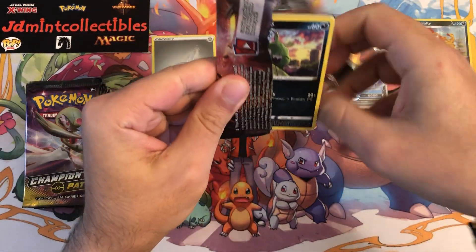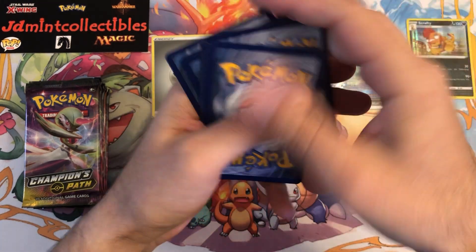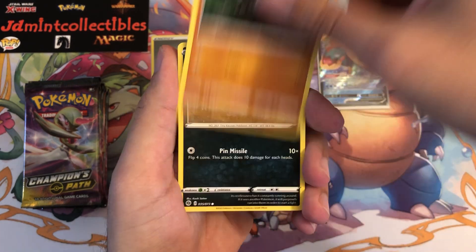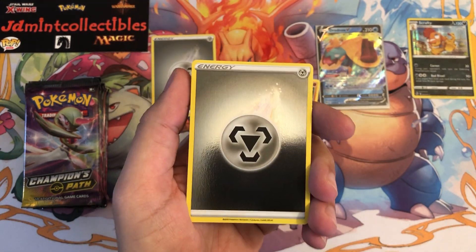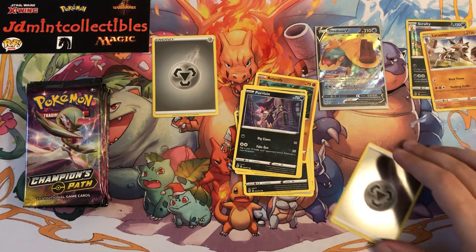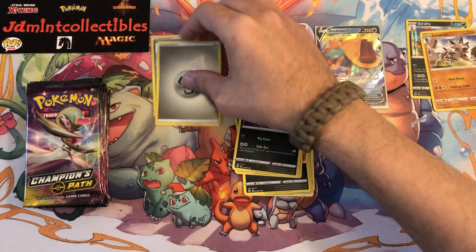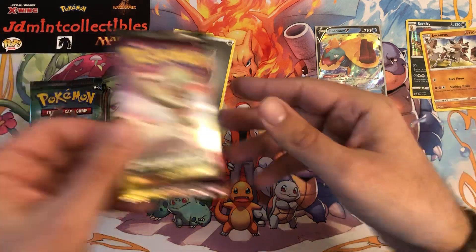On to the next pack of Champions Path. Like I said, I'm looking for that Charizard rainbow rare, a couple more reverse holo energies, and I think I'm still missing the Kubfu rainbow rare as well. Nice — absolutely amazing! I hadn't pulled any before and I just pulled two in a row. And behind that, a Lycanroc holo — very very nice.